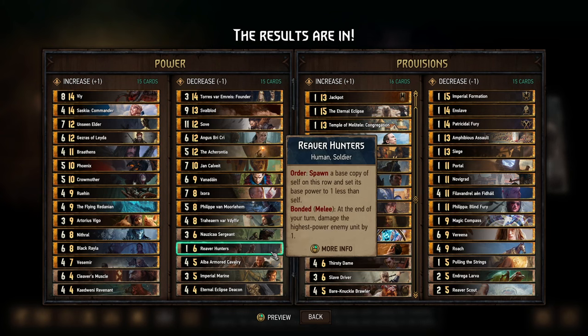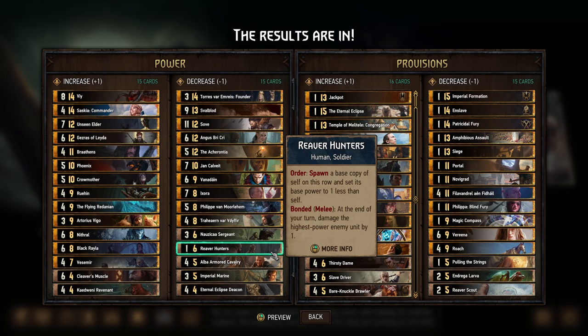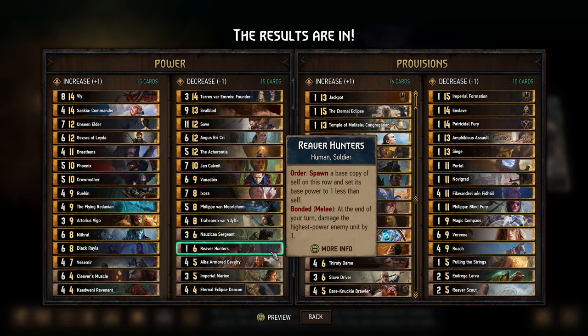Reaver Hunters is definitely the most questionable one in the power decrease category. Don't get me wrong, I hate Reaver Hunters as much as anyone, but it outright does not work at this point — it's a 1-point card because it cannot use its order ability if its starting base power is 1. We tried to get clever and voted for some indirect Reaver nerfs on support cards so that Reaver Hunters were still playable but not as strong. But now this is definitely too heavy-handed a nerf; I would have preferred seeing the support cards get weaker so it's at least still possible to play Reavers.